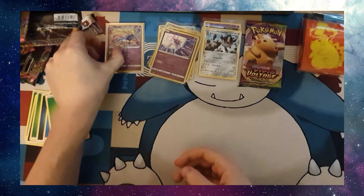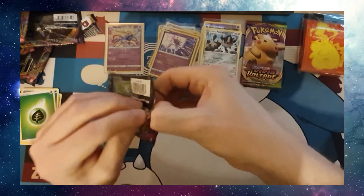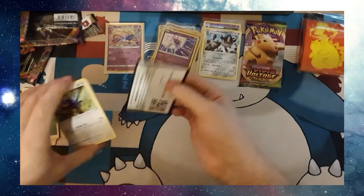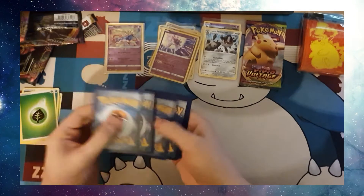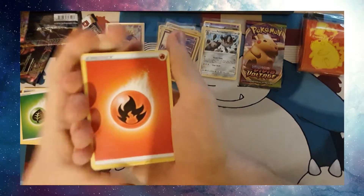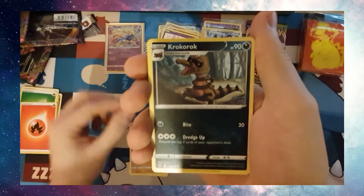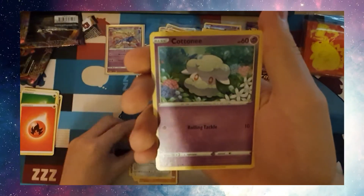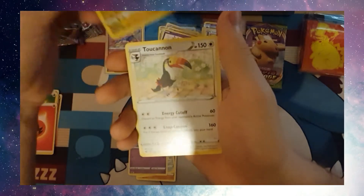Definitely the best pull so far in this lot of cards. Let's see if we can get lucky again. Fire Energy, Hero's Medal, Hitmontop, Krokorok, Taillow, Charmander, Wooper, Galarian Meowth, Cotney, Reverse Holo Zekrom, and a 2 Cannon.